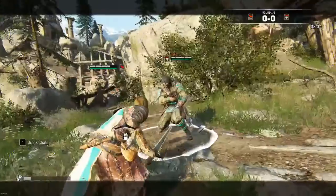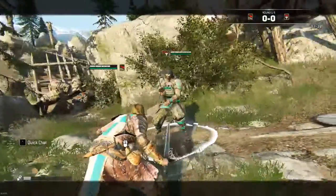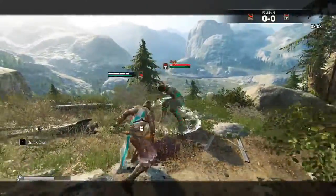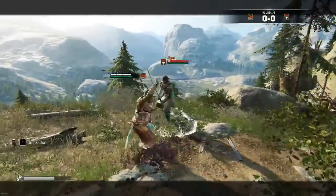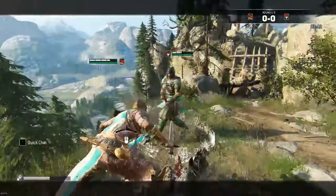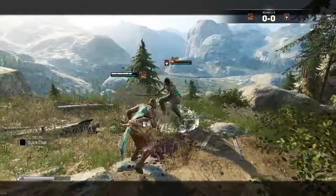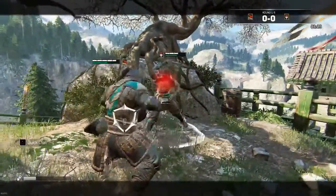The next thing is deflecting, which you can only do with assassin classes. The way you deflect is you dodge in the direction they are attacking — dodge right if they attack from the right, left if from the left, and forward if they attack from above. Deflecting is generally used to start a combo; unless you plan on doing one of those combos there's really no reason to use it.